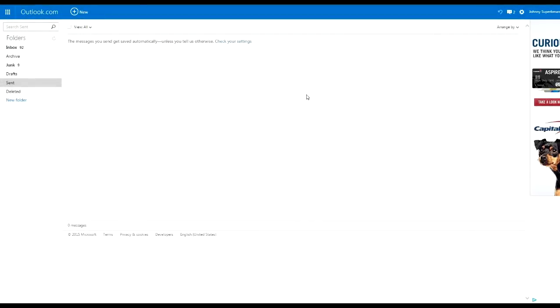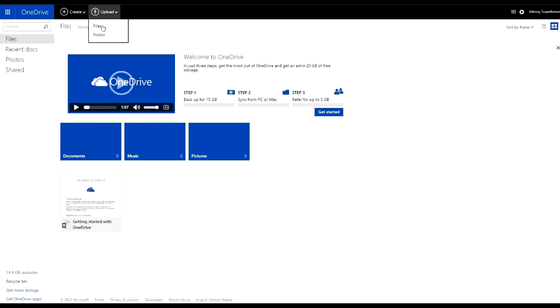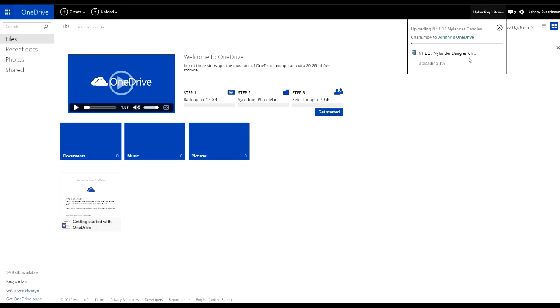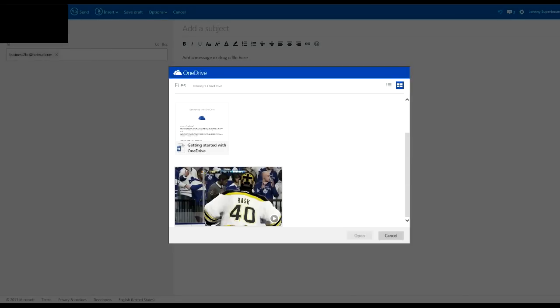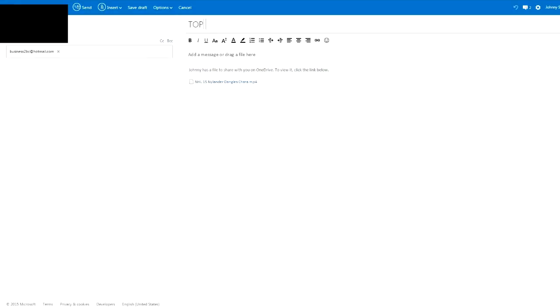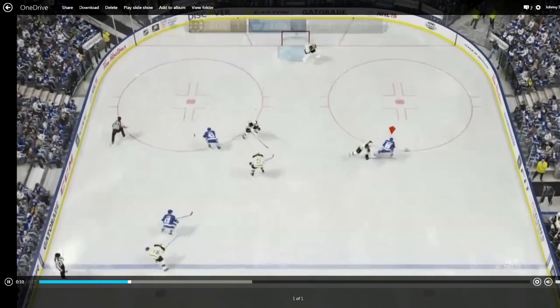If you want to send clips in for the weekly top three, here's how you do it. First, you need a Hotmail account. When you have that, click on the icon on the top left, click on OneDrive, and you can upload your file there. We're looking for either the raw video file or the rendered file. Once you capture it, get it up on OneDrive, let it upload, and then send it to us. Send an email to business2bc@hotmail.com, then insert the file you uploaded to OneDrive. Put something in the title so I know it's for the top three, describe it with a little bit of text, and send it to us. Once you send it, we should be able to see the video and put it into the weekly top three.